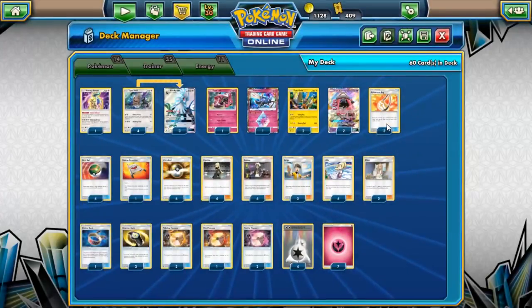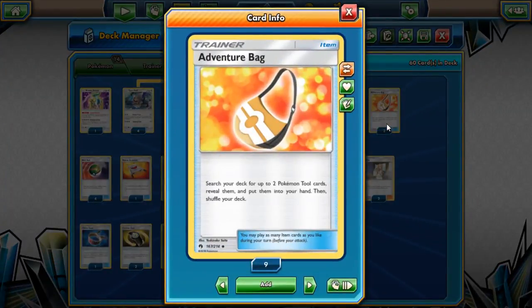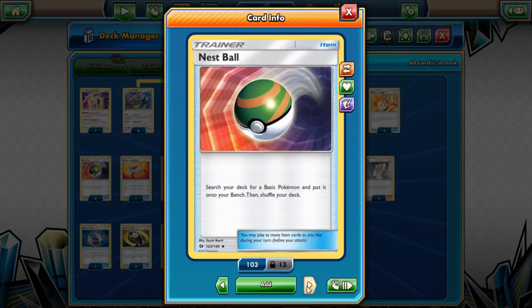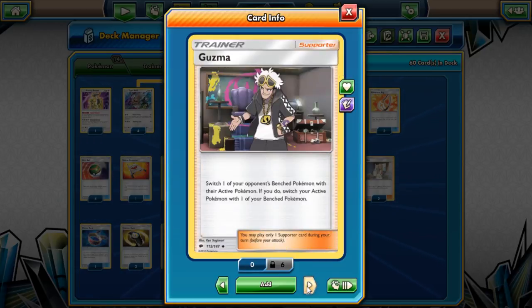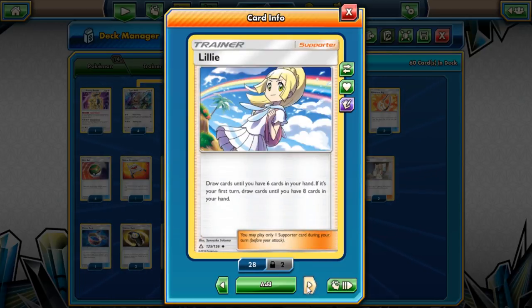Two Leles because we can't accelerate energies onto them and it drives good Wonder Tag — that's the main reason for that. We're playing Adventure Bag because it lets you get your memories, which is a really cool add to Silvally decks. Adventure Bag gets any two tool cards from your deck into your hand. We're playing tech tools like Counter Gain and Choice Band as well.